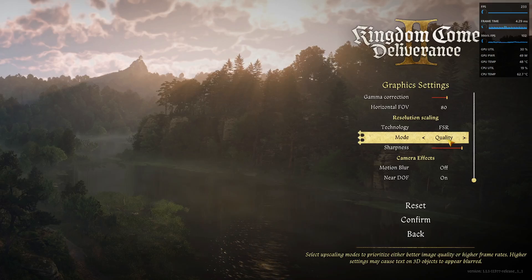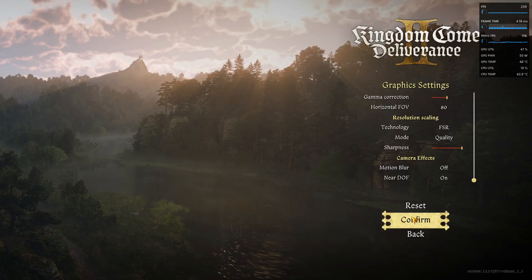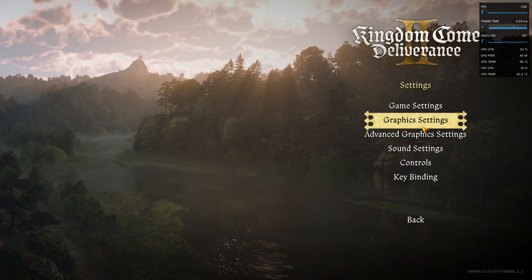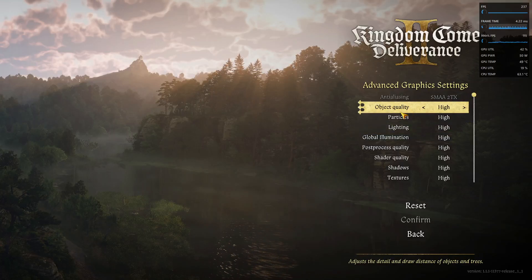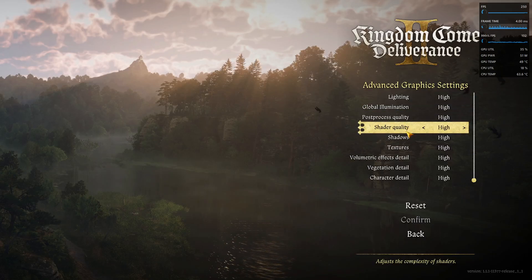I'll leave it on Quality mode and set the sharpness to the highest setting because for my graphics card the game looks pretty good. Motion blur and depth of field are your personal preference. Let's confirm and go to the advanced graphics settings. Here I would set object quality to High.